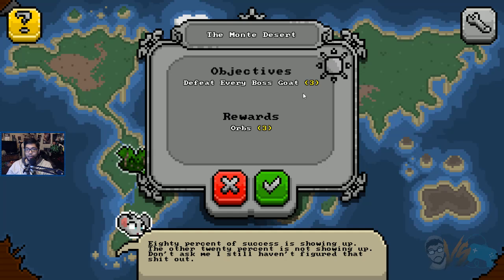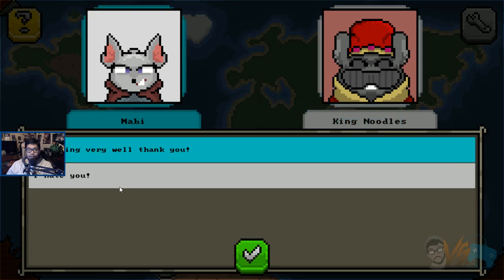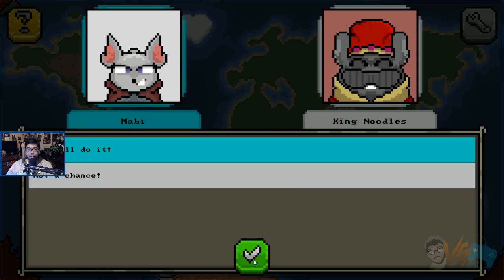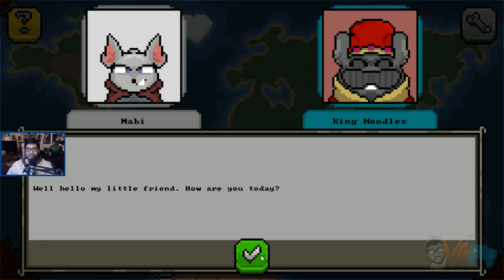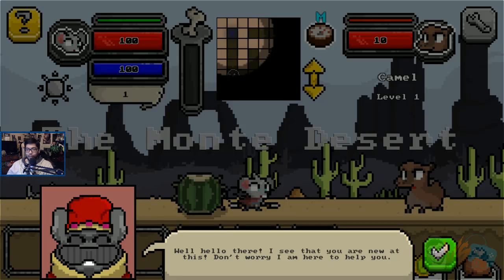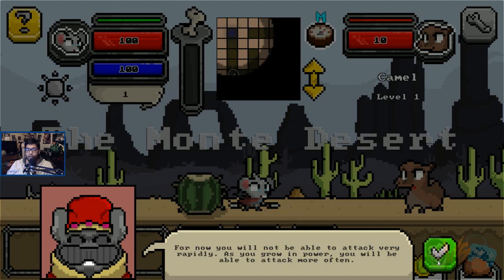Wonder how you play. Defeat every boss. You can press A or D to walk left or right. You can press S to attack — so down to attack. For now you will not be able to attack rapidly. As you grow in power you'll be able to do more often. Change the keys you want to use. If you have any questions, do the help button.